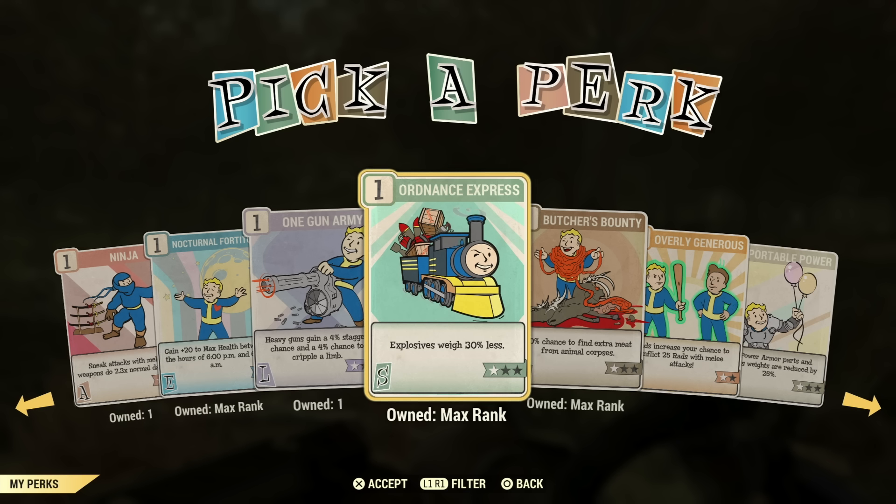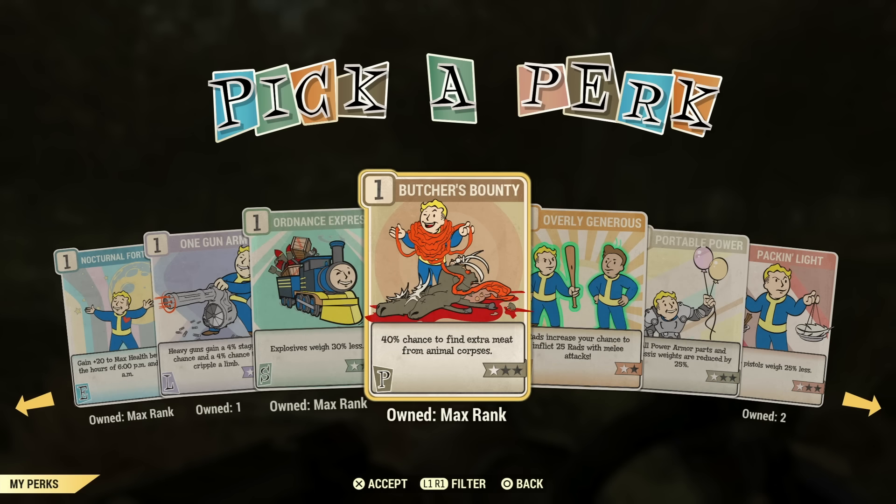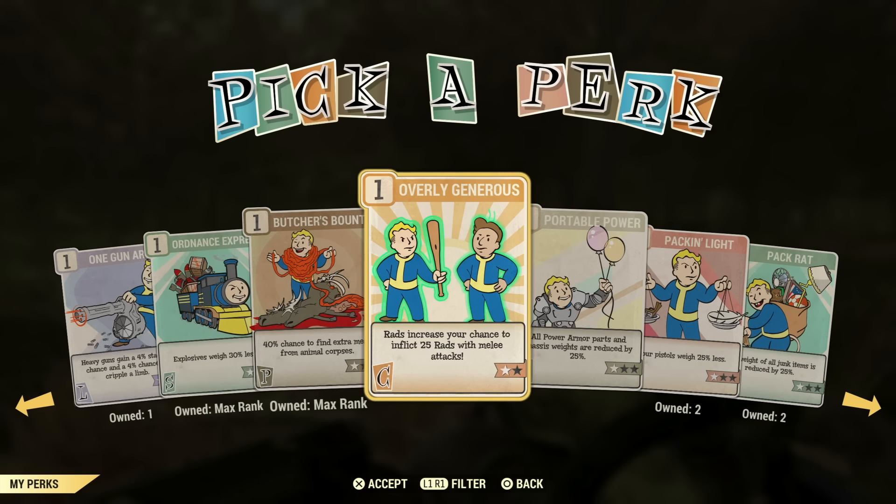Ordnance Express — if you're doing a grenade build, this is a must, or if you're farming XP at West Tek with grenades, you're definitely going to want this because you don't want to be carrying a low amount of grenades. Butcher's Bounty — if you're a carnivore build, this is a must-have because if you're going to be making tasty squirrel stew or broiled Scorchbeast brain, it gives a chance for two to spawn rather than one. Fighting Scorchbeast can be hard enough, so definitely a perk card you want to have on.